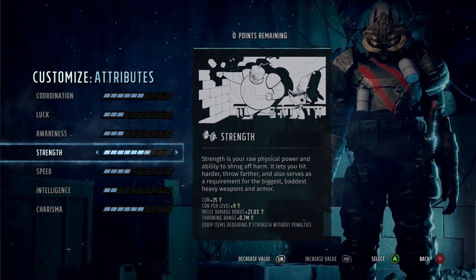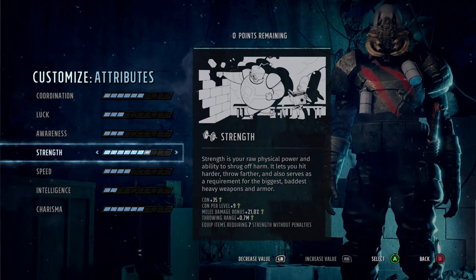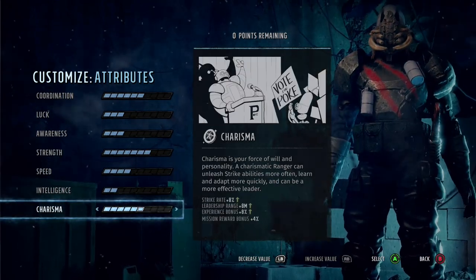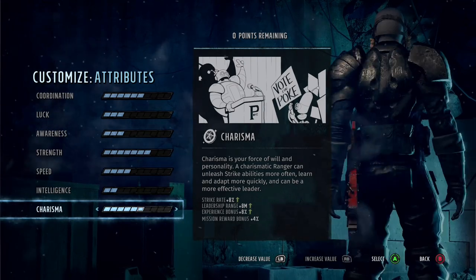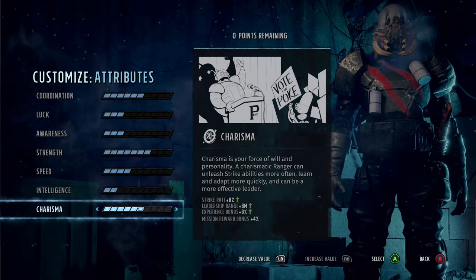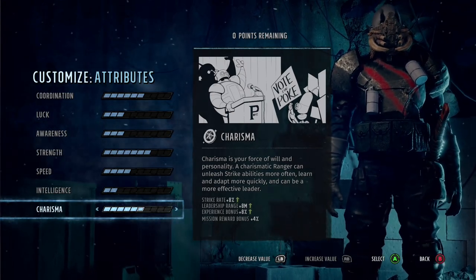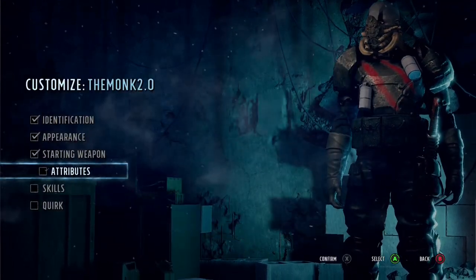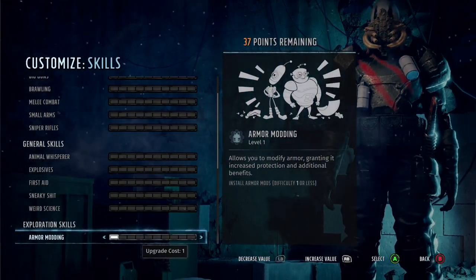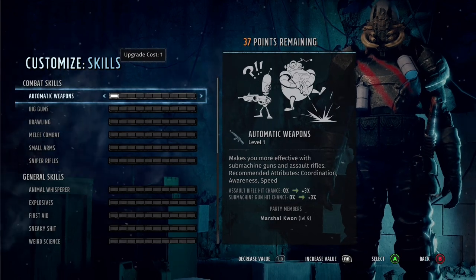When you've leveled up a bit more I'd probably put points into Awareness for your ranged attack, and keep pumping Charisma. You do get an experience buff with Charisma, and combined with Bookworm it means this character should be leveling up a lot faster than your others, since he's getting a lot more XP.